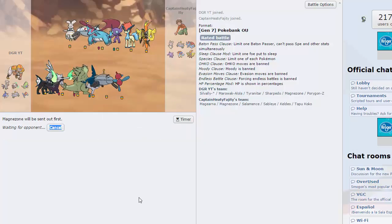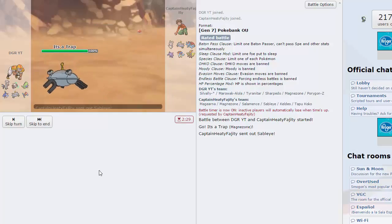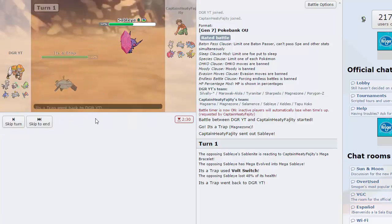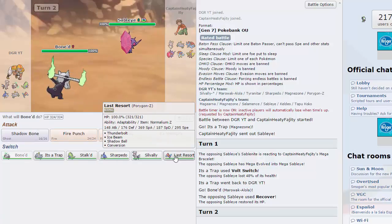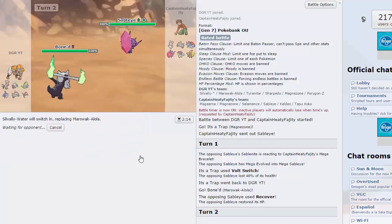I think I can deal with Magnezone fairly easily. If he leads with his own Magnezone, I'm just gonna go for Hidden Power Ground. Another thing I noticed is that Porygon-Z puts in a lot of work. He leads with Sableye — that is totally fine, I'm just gonna go right for a Volt Switch. Clean 48% and I'm gonna go into Marowak. That way you can't Will-O-Wisp me, as he just goes for a Cover — good play on his part.